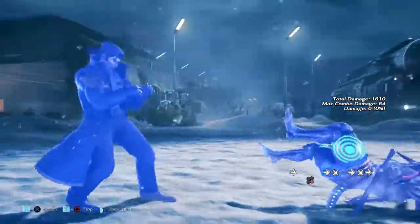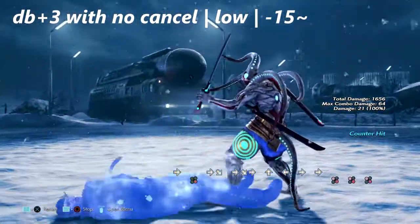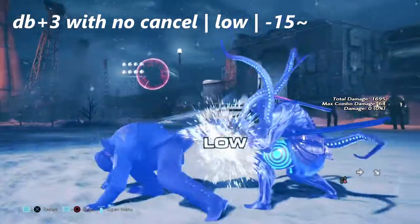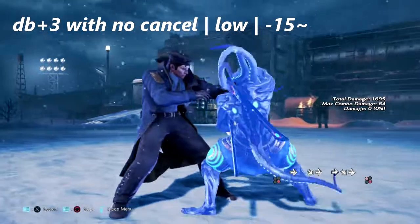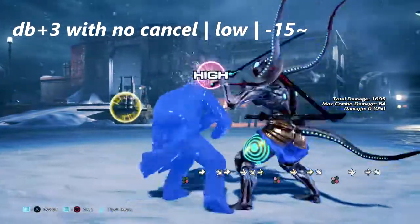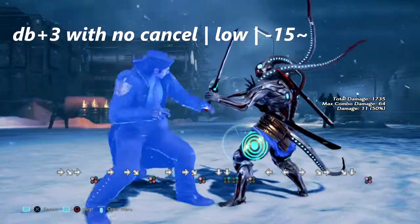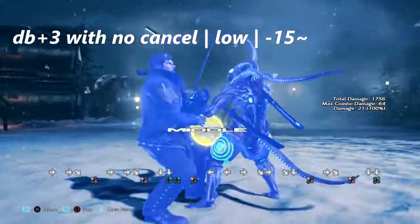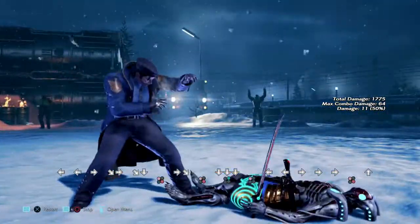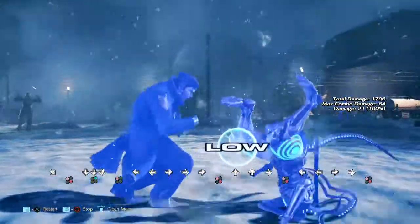The focus here is down back plus 3. Blocking this low is negative 15 on block, which will allow Yoshimitsu to get a while rising 2,1 combo off of it. Down back 3 is cancelable into a tackle that catches you when you're crouching. It also has a string: back 2 and back 2,1,3, but you can cancel the 3 into a tackle or a canceled tackle. If you see the down back 3 cancel or you're right in their face, you can get a flash in the middle of it, though you have to be perfectly on axis.